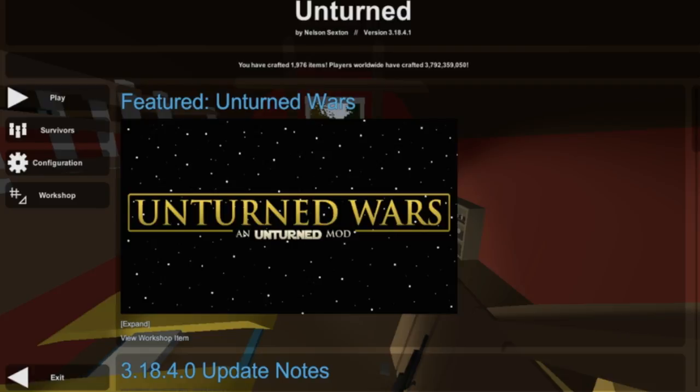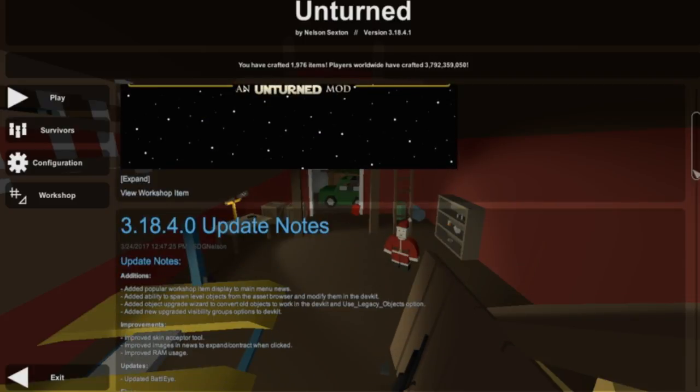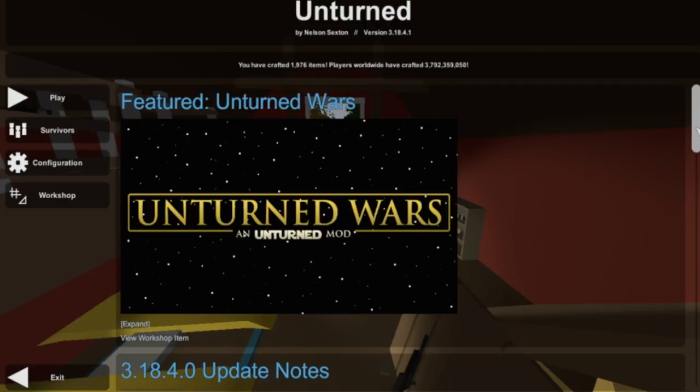This isn't really an update video I guess — I just wanted to feature the new feature that was added. As we can see in the update notes, it says 'added popular workshop items to display on the main menu.' Obviously there's the featured Unturned Wars, which is a workshop item — not in the base game. Sorry if you were getting excited that there's a new Star Wars game mode or something — no, that is just a workshop item.